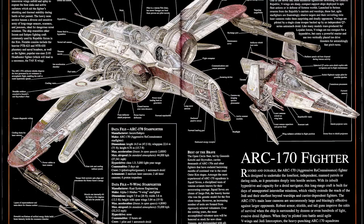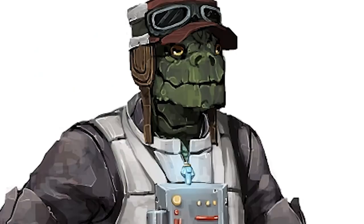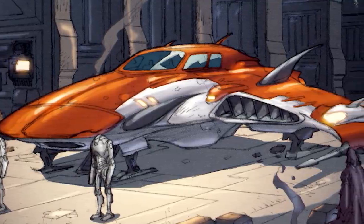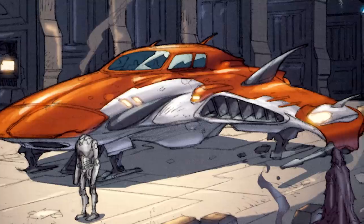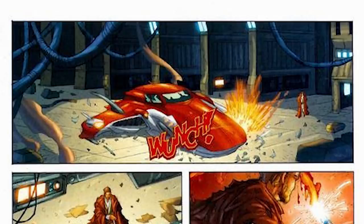Even though Subpro did their fair share of engineering and design on their collaborative works with Incom, they never truly received the same recognition and financial reward. Some might say it's because Subpro is located in the outer rim and, more importantly, is run by Trandoshans, which cheapens its name and brand. The Nova Sword Space Superiority Starfighter was supposed to change all of this — building on the success of the Z-95 Headhunter and improving it in every way, with Sublight Products Corporation as the sole designer and manufacturer. What they ended up with was a well-balanced ship with good shielding, good maneuverability, a hyperdrive, and the ability to serve as a scout, interceptor, or even assault vessel thanks to its concussion missile launchers.